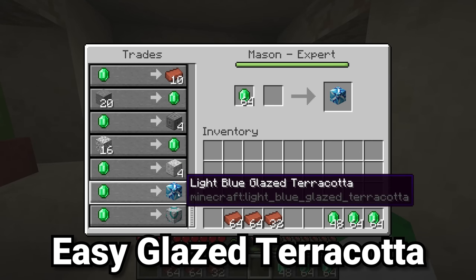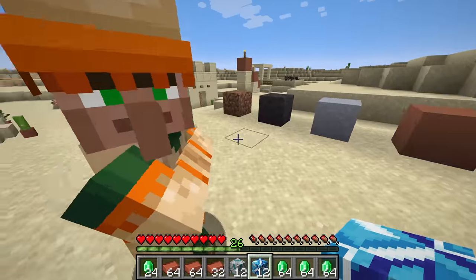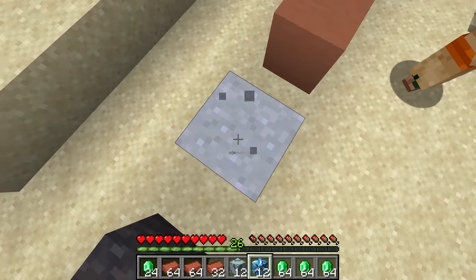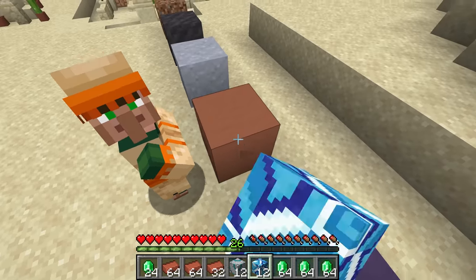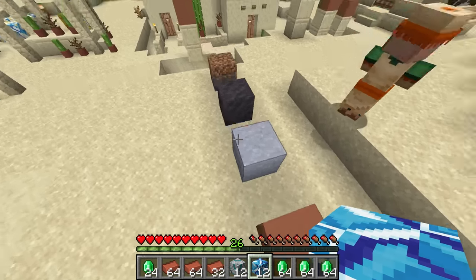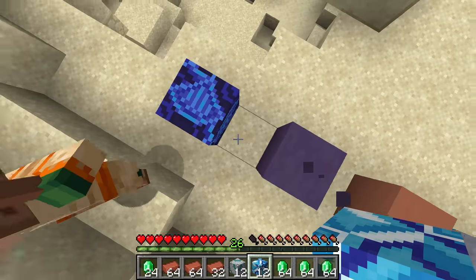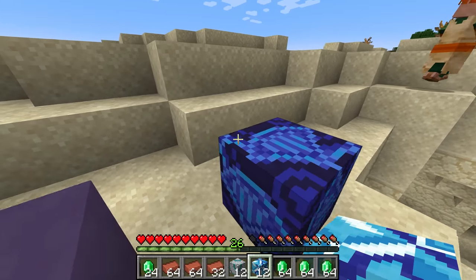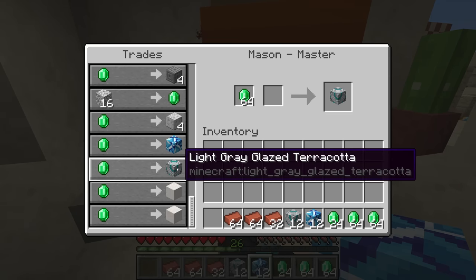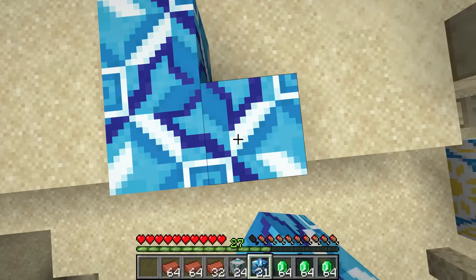The mason offers one emerald in exchange for glazed terracotta. Glazed terracotta probably doesn't seem like an amazing deal, but consider the full path to getting it: turn dirt into mud, mud into clay, smelt a clay block into terracotta, turn that into dyed terracotta, then smelt that into glazed terracotta. Generally most people go to a mesa biome and dig up terracotta or dyed terracotta, then dye and smelt it — but either way, there are still a lot of steps involved. You can cut out all of those steps by simply trading with the mason villager, making it a great option if you have a large number of emeralds.